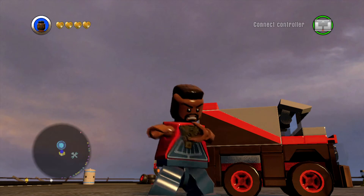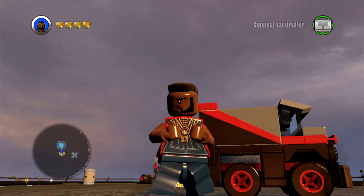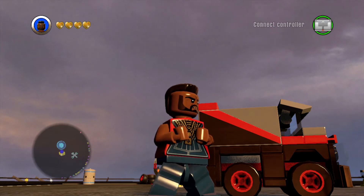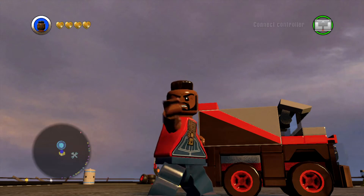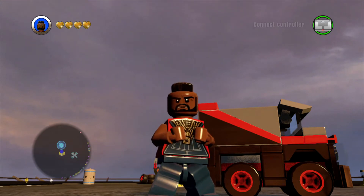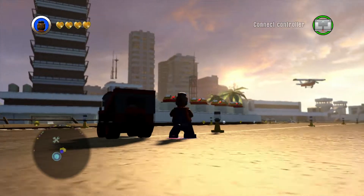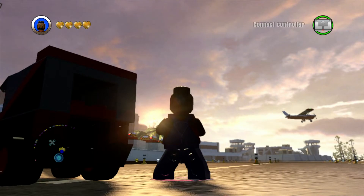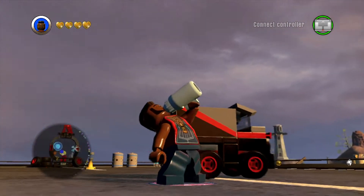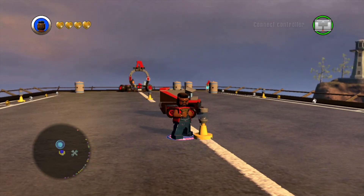What's up guys, Goldfuck here, and today we're taking a look at the LEGO Dimensions Fun Pack. This is our first Year 2 Fun Pack — the A-Team Pack with B.A. Baracus and his van. You can also play as all the A-Team members, which I'll show in a second. We're going to be checking out B.A. Baracus and the A-Team Adventure World. The Battle Arena will be a separate video.